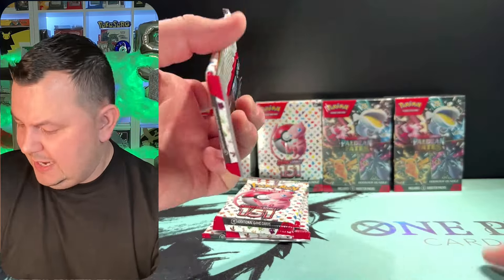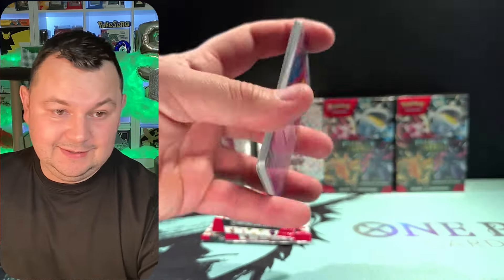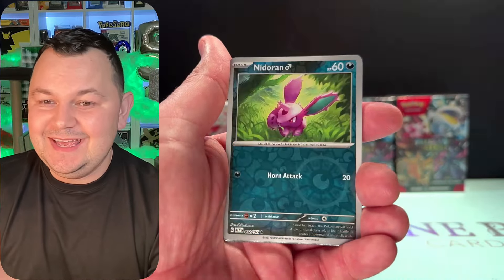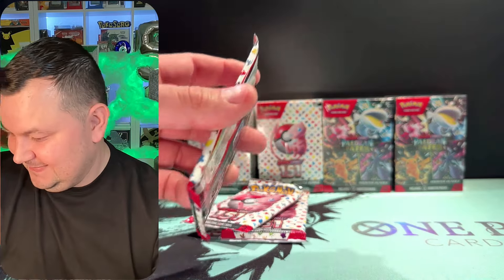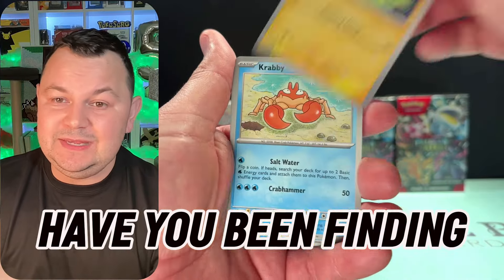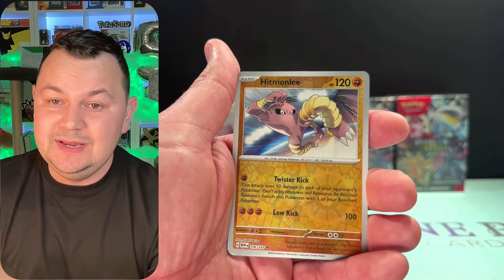We got Gengar and the Psychic Paulo energy. Come on, give me an SAR — that'll be sick if we could pull another SAR out of 151. That'll be pretty very nice.